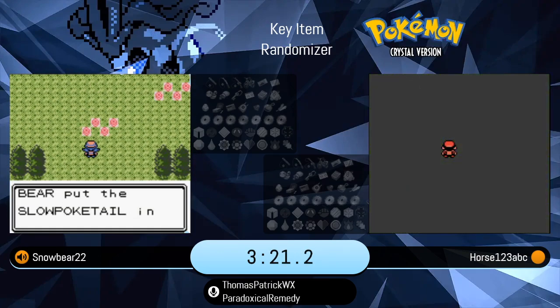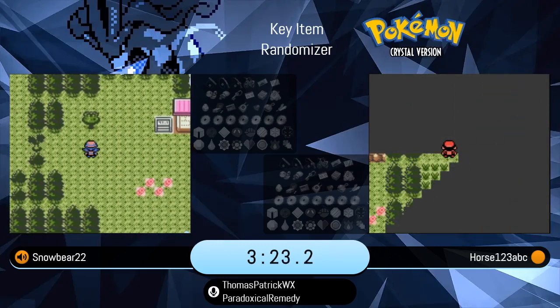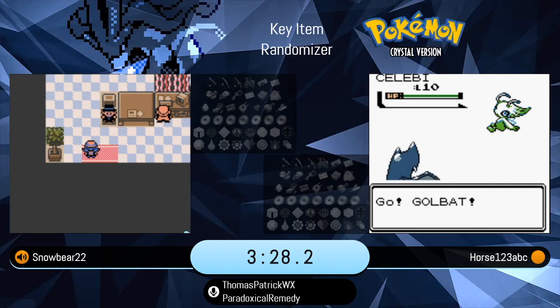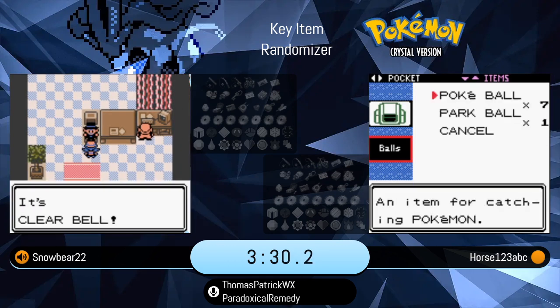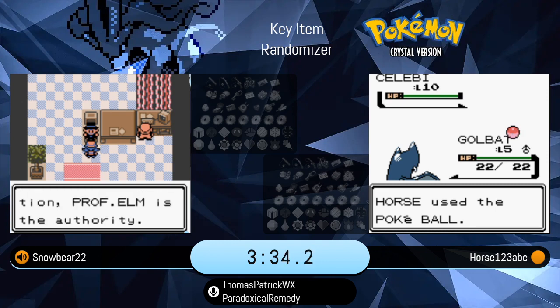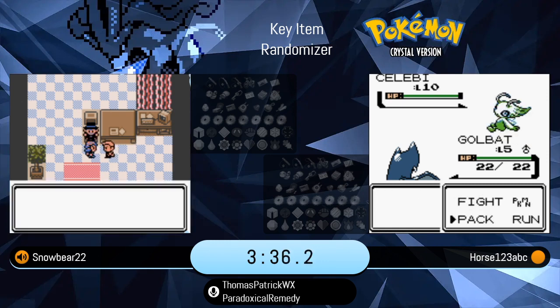However, its offenses are usually a bit lacking. Did it have Headbutt? Because the Golbat starter had Headbutt, apparently. Oh, that's a level 10 Celebi. Not bad, especially coming at level 10.